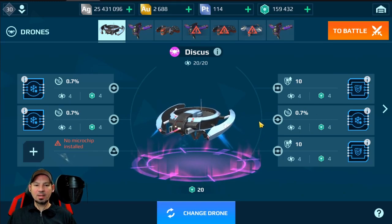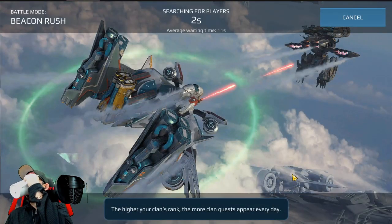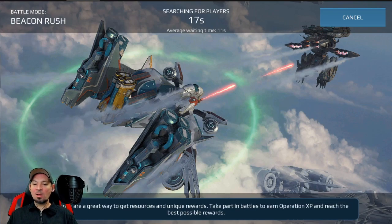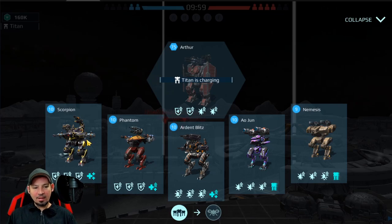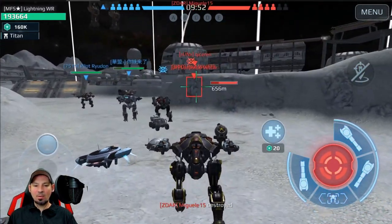This is the best drone you can get that's easy to get, but it still costs you gold. Let's go play a battle like this. We'll start off with the Scorpion and try the Discus with these defense points — this should be pretty interesting to see how it actually works. Once we get below 50% health, this thing is going to come on, though I don't know if there's going to be some kind of indicator.